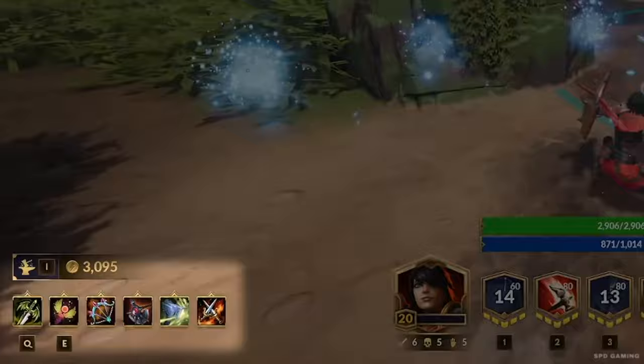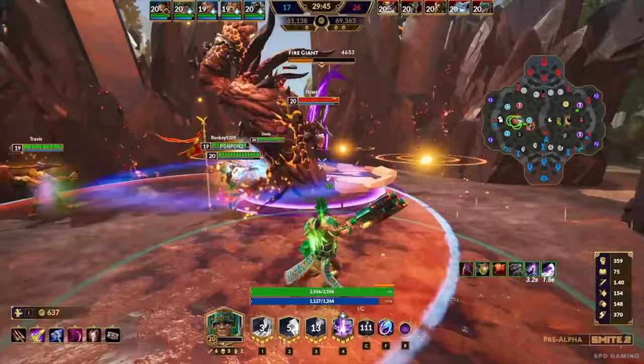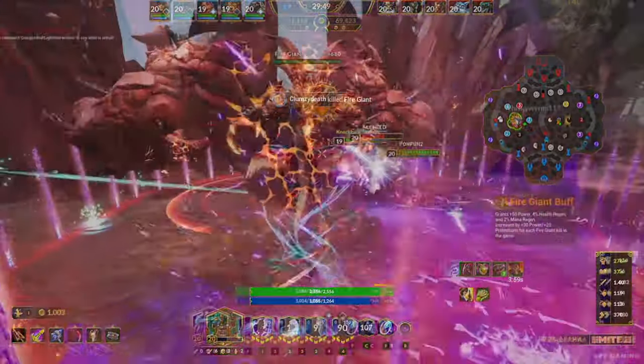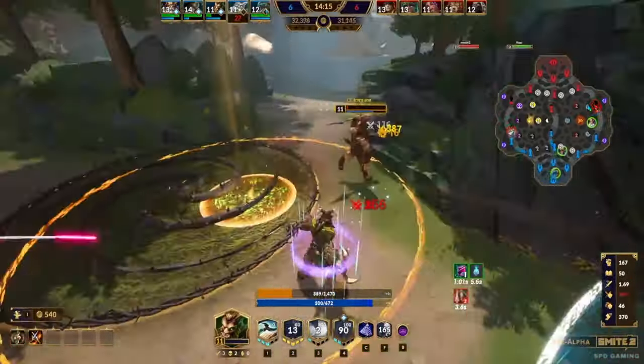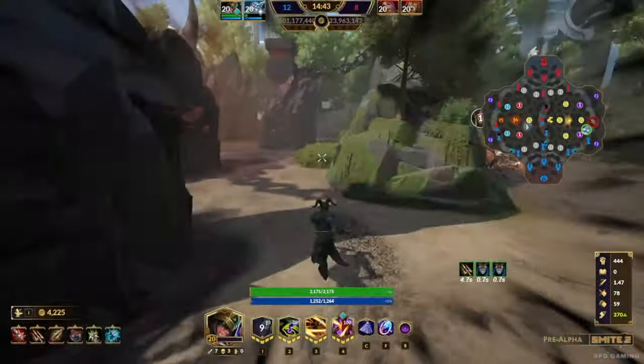Each item in the inventory can potentially have an activated effect triggered by a button press. If you want Blink, buy a Blinking Amulet. If you don't want to think about using any extra buttons in combat, you can still play comfortably. Instead of a god just having one ability that's one piece of code, abilities are split into individual components — so in some cases, characters are going to be pretty straightforward.